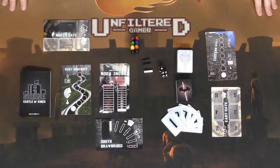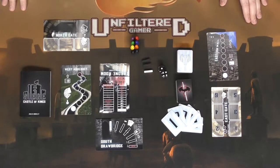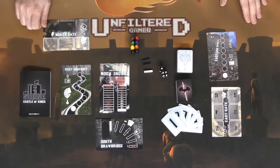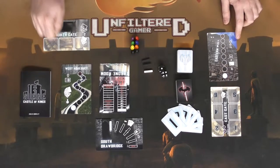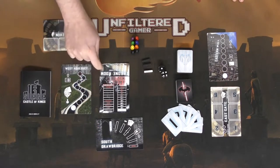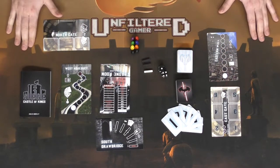We've already set up most of the boards for the game, but what you will do is place the north gate, the east gate, the west gate, the eastern wall, the south drawbridge, and the throne room in their respective areas as you see here.